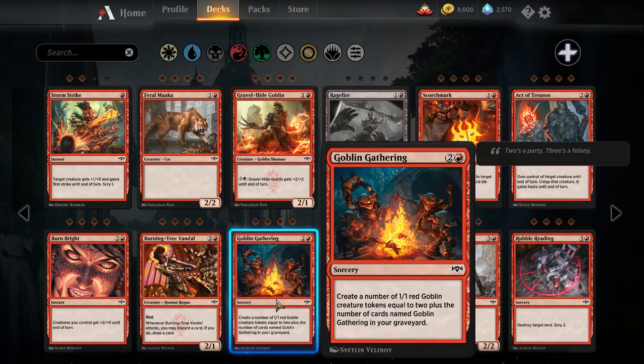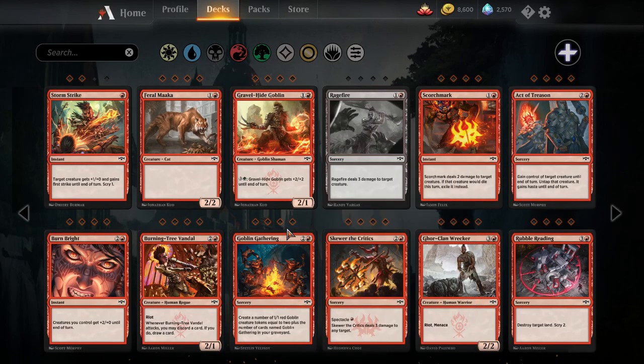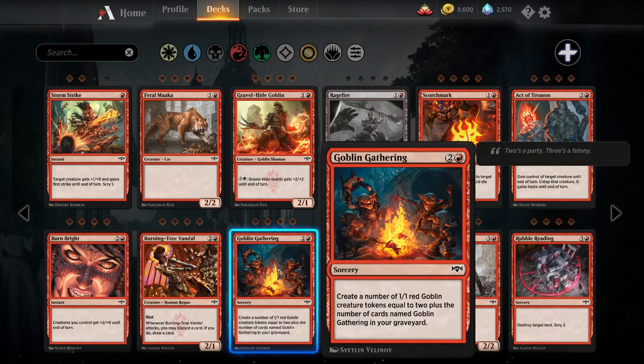Goblin Gathering — three mana sorcery, create a number of one-one red goblin creature tokens equal to two plus the number of cards named Goblin Gathering in your graveyard. You're going to want four in your deck because the first one is three mana make two one-ones, the second makes three, the third makes four, and the fourth makes five. The red-black sacrifice deck might want this effect since it was playing Goblin Instigator, which is a two-mana make two one-ones. This is more of the same but it scales over the course of the game. Goes really well with Burn Bright.